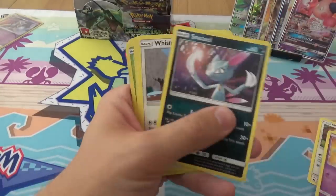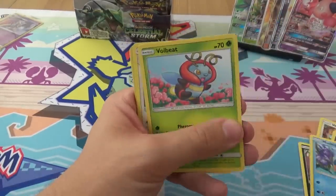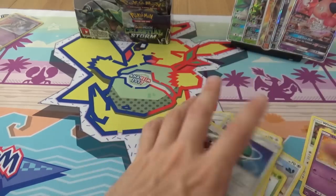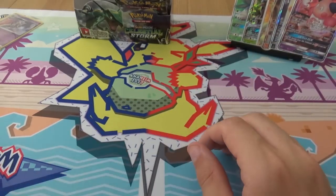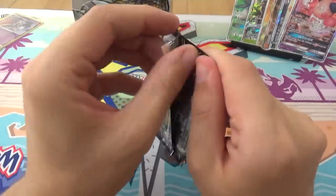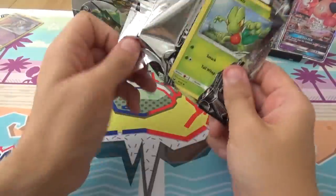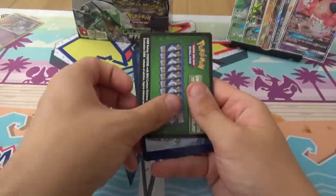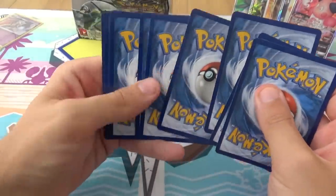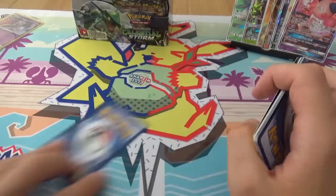We have Whismur, Shuppit, Sneasel, Whismur, Mudkip, Volbeat, Pelipper, Sky Pillar, Reverse Lurbel, and another Exploud. You are due way more holos. Another green card, so apparently not. You are meant to get way more holos than you've got. Broken box.